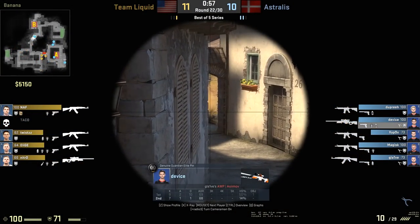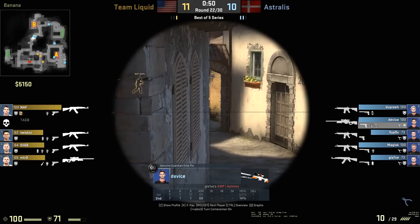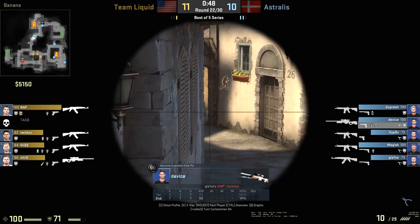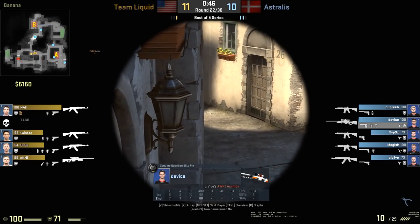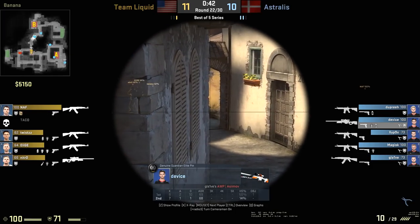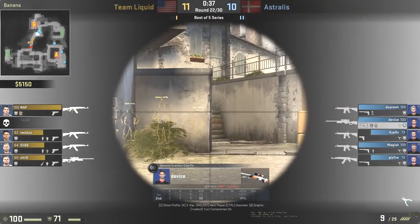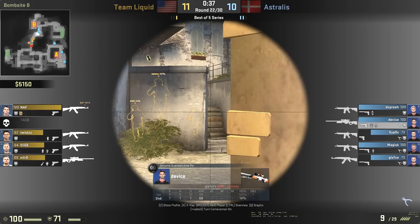We haven't actually seen Astralis use the nade stack in this way, but when I first saw this, I thought about potentially punishing a solo AWPer left at the B site. In this scenario they've left Device, trusted him to lock down banana — and this is very common. Get an AWPer up here, they try to get the first pick off, or if they're flushed away, they normally just shoot a shot and fall back to the next corner. And when they get to this next corner, it's exactly the point I thought you could punish these AWPers, because what they usually do is fall back to this corner, as Device does right now, and they don't normally move back any further until they get some point of contact.